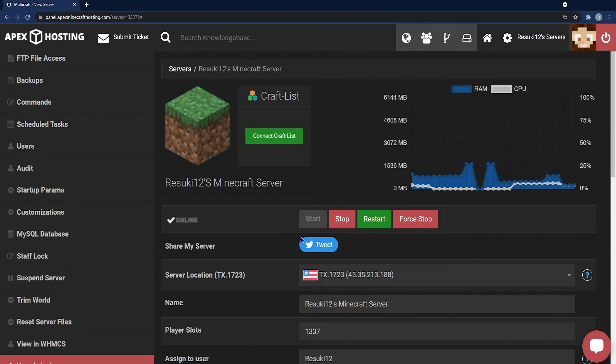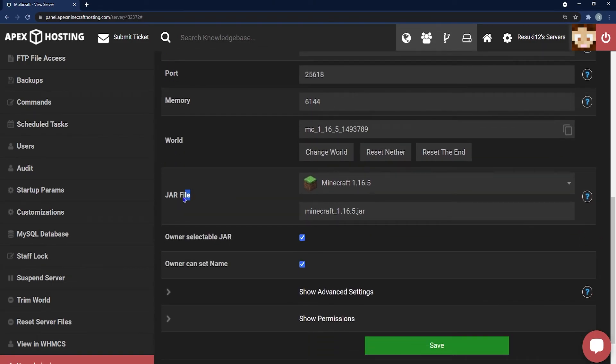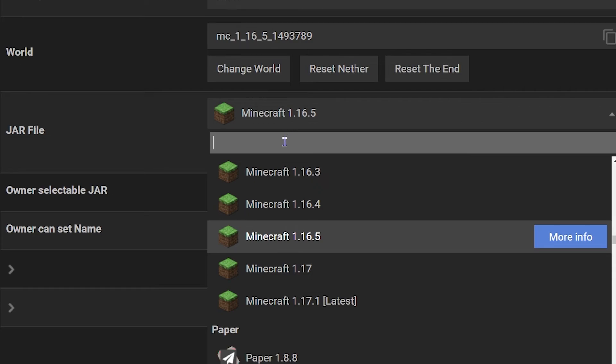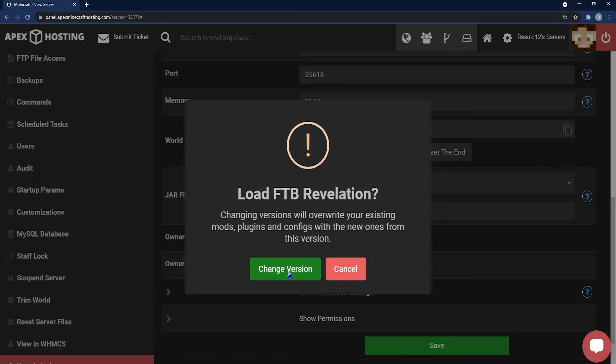To install it on your server side, the first thing you need to do is open up your panel and click the red stop button to stop your server. Once that's done, you're going to scroll down to where you see the jar file field, and in the drop-down tab you can select the search bar to type in FTB Revelation. This is one of the many mod packs that we offer from FTB on our panel.